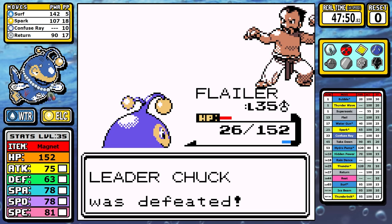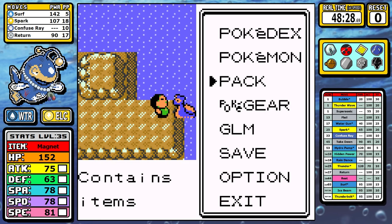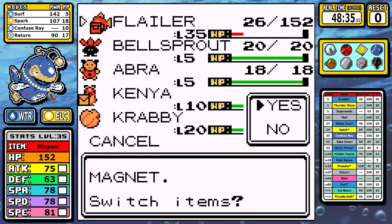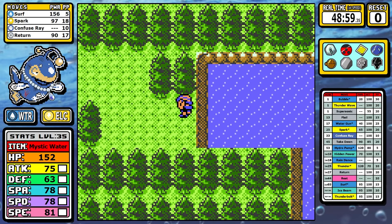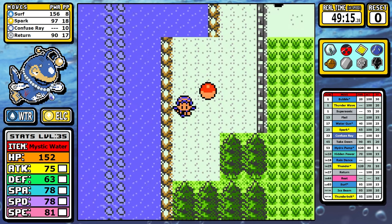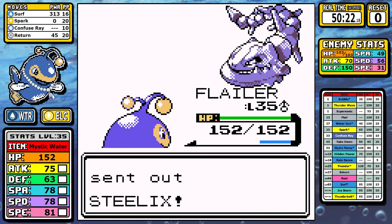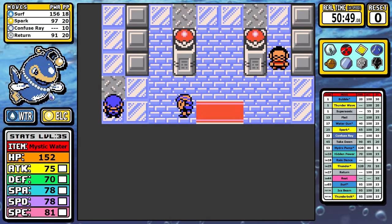With the Flying HM I can backtrack for useful items. First up is Mystic Water — Surf is critical to the run and boosting its damage makes too much sense to ignore. Other than that there are the usual rare candies and a PP Up to keep Surfing longer. Then we clean up loose ends: Jasmine is one word — Surf. That's about all I need to say; this one's over in a blink of an eye.